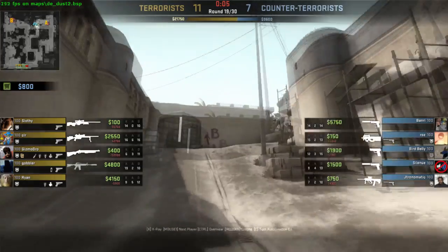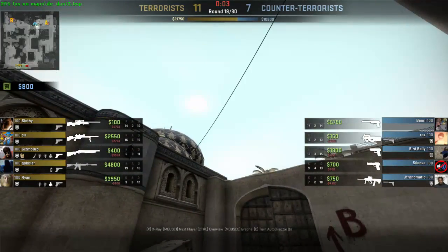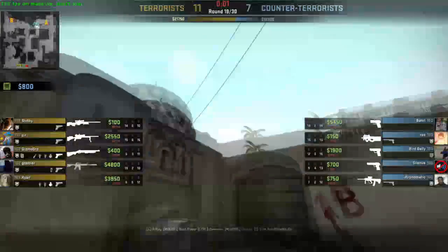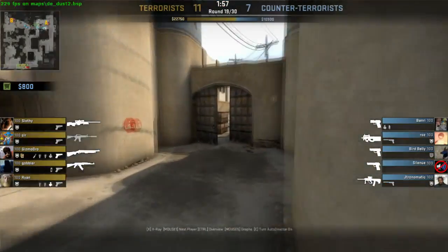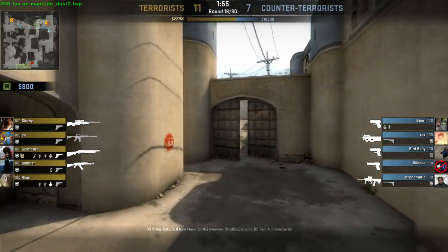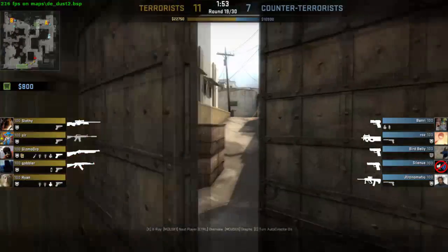And like I was saying, you kind of rush this smoke here. It's a good smoke for the retake, but it's not something that needs to be thrown immediately. You can throw it a little later and focus on keeping your gun out and fending off anyone from middle. Because obviously this is a really common spot to flank on Dust2.